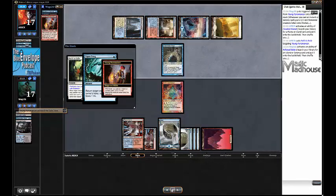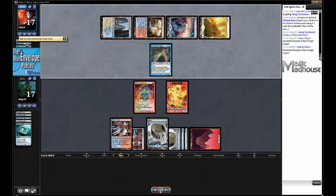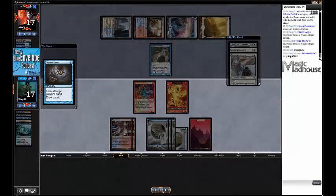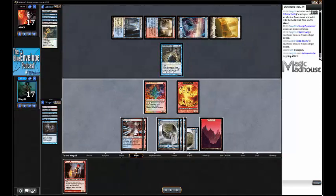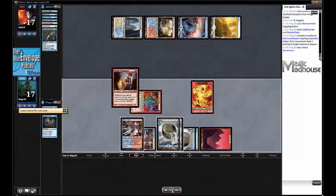All I have now is an Elemental token and a Grim Lavamancer - things are looking pretty grim. I draw a Gitaxian Probe, which is pretty useful. My opponent has three cards - I'd like to see what they are. They are two Restoration Angels and an Elspeth, Sun's Champion. If my opponent draws any one land, they can Restoration Angel their Snapcaster Mage and flashback Serum Visions or a Path to Exile. I could attack and hope they block the Elemental, but instead I kill the Snapcaster with my Grim Lavamancer, attack in for one, and make Young Pyromancer. They'd have to draw a Supreme Verdict to punish me, and I know their hand.